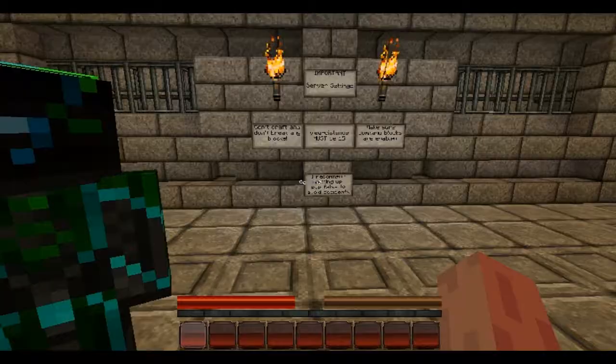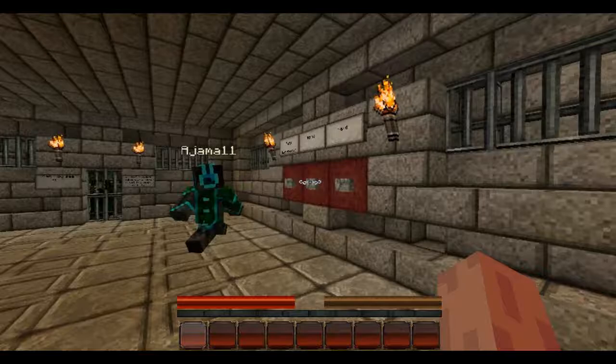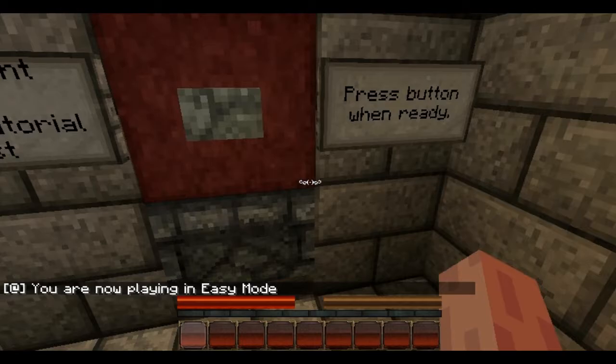What difficulty are we doing — easy, normal, or hard? We're doing easy because it's recommended. Tutorial room — okay, you have to press the button. Boss fight dummy tutorial test, press button when you're ready.